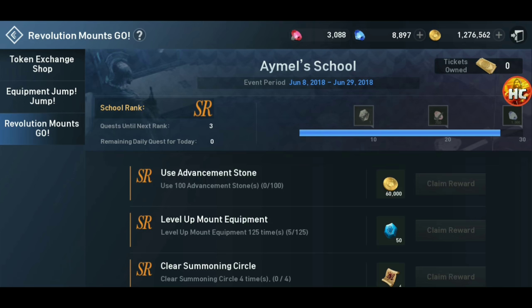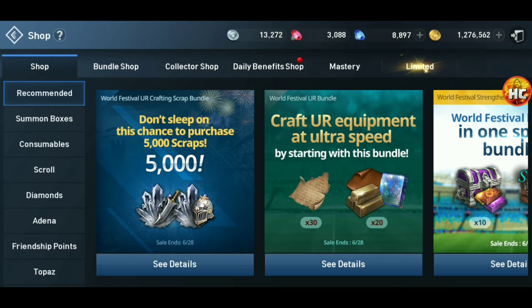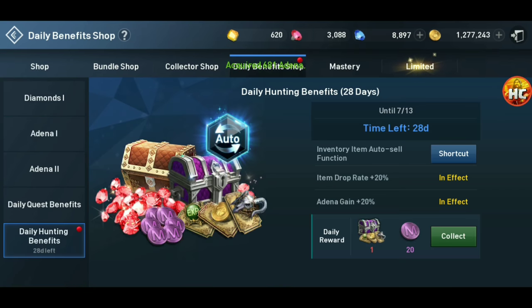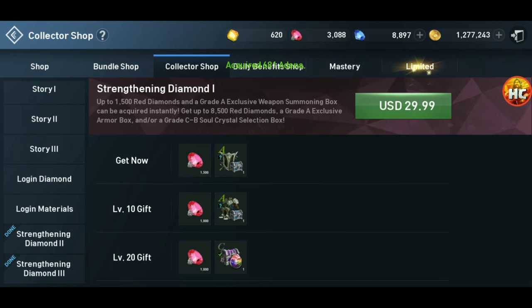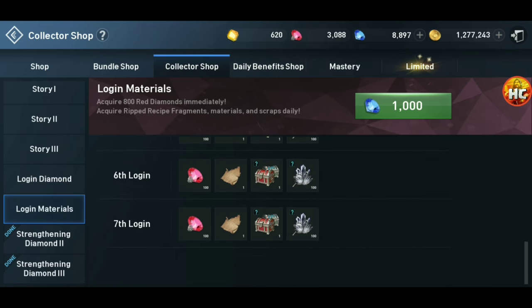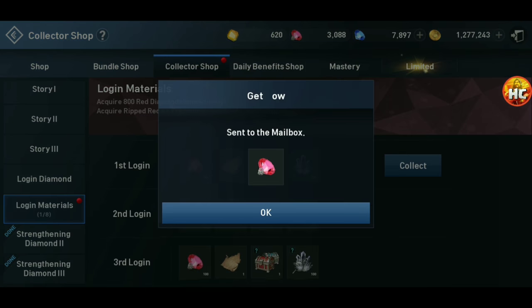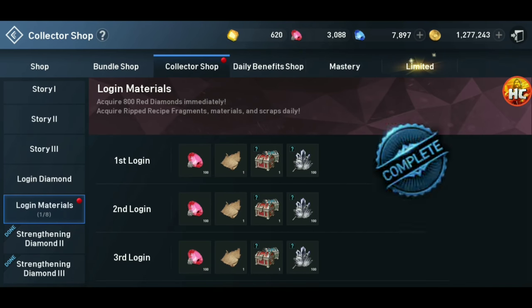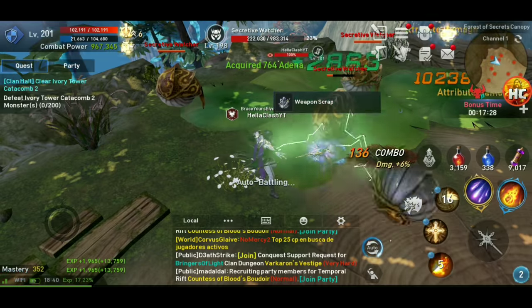So not a terrible deal. What I'll use those blue diamonds for — the thing I like the most right now is in the collector shop for 1,000 blue diamonds. I used to do the login diamond, but now I'm doing the login material. I really like this bundle for helping me get to that UR — I'm getting rip recipes, getting materials I need, plus a lot of scrap. That's what I'm going to put these blue diamonds to.